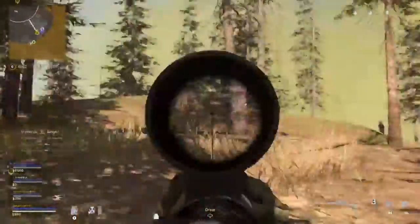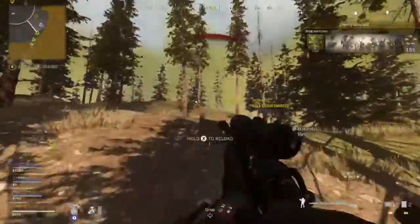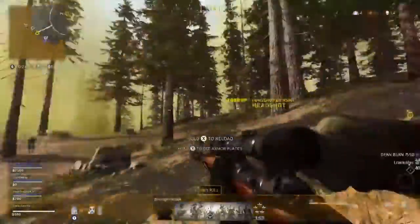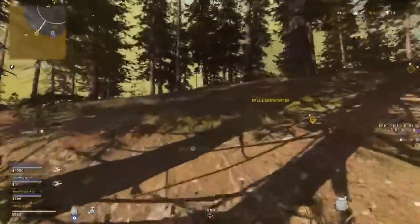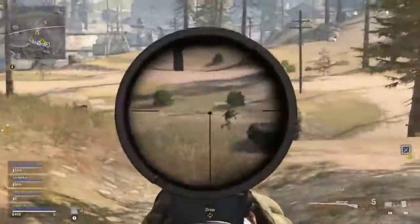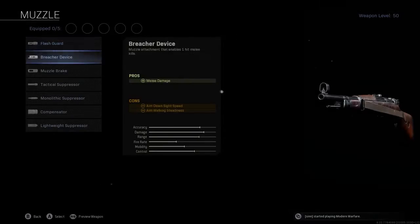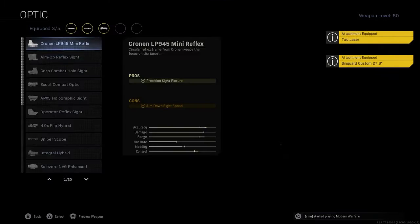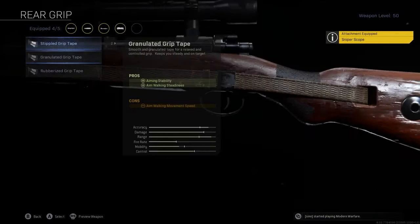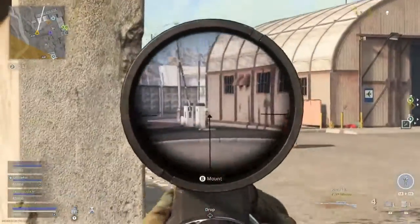The Kar98 got a faster aim-down-sight speed, a reduction to its hip fire spread, and most importantly increased damage range. This means you can snap onto targets very quickly and get your one-shot headshot kills no problem, especially with this build: the Monolithic Suppressor, the 27.6 Singuard Barrel, the Tac Laser, Sniper Scope, and Stippled Grip Tape. This is what works best for the fast-paced nature of Warzone.